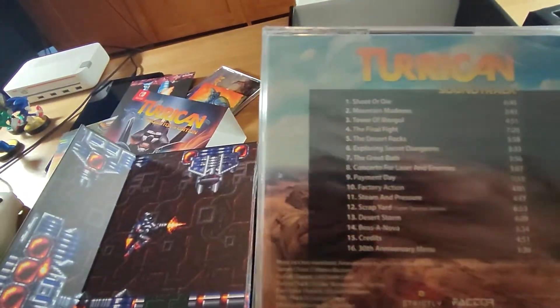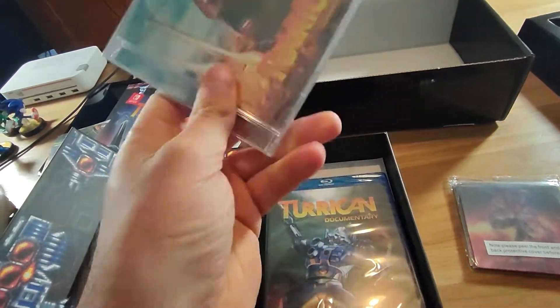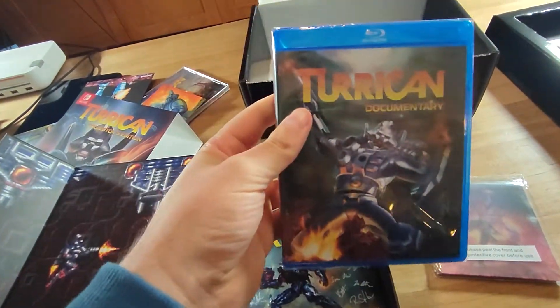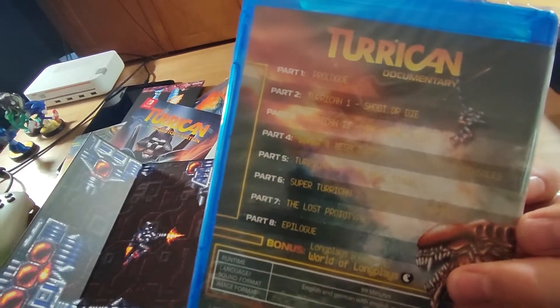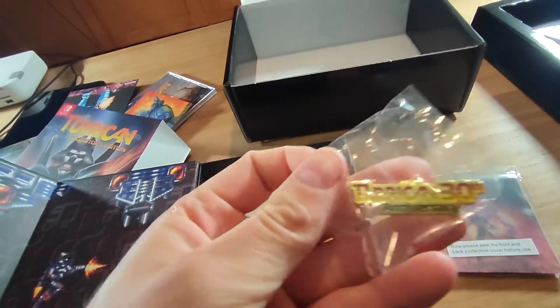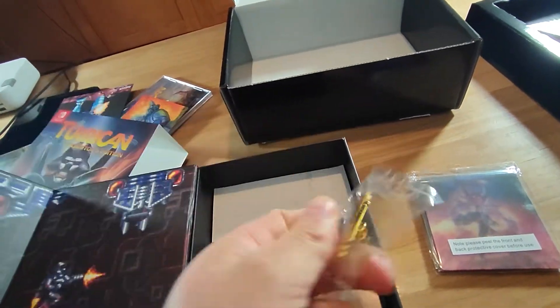All right, we got the soundtrack — so this is 16 songs, which is nice. Turrican has some great music, so that's awesome. We got a Blu-ray documentary, so that's really cool. We got a pin — 30th anniversary. All right!